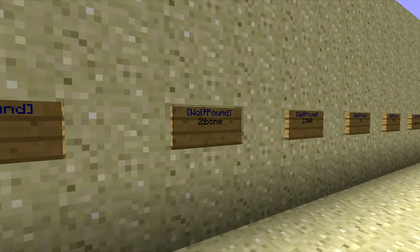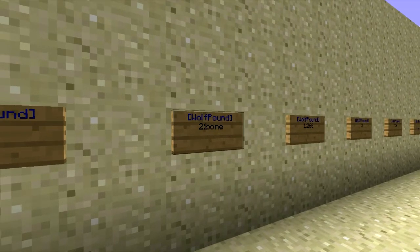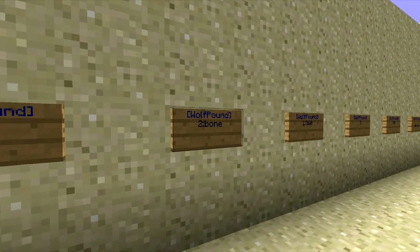You can also change what you want players to pay for a wolf. As you can see here, we've got two colon bone, which would charge players two bones. You can change this to anything you want — for example, five colon coal, and that would cost five coal.